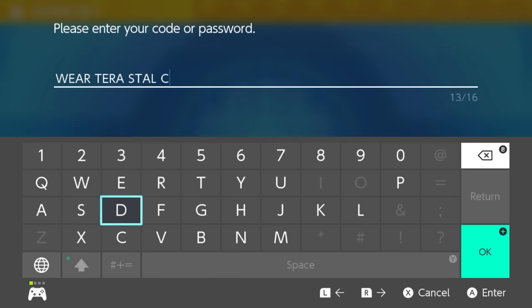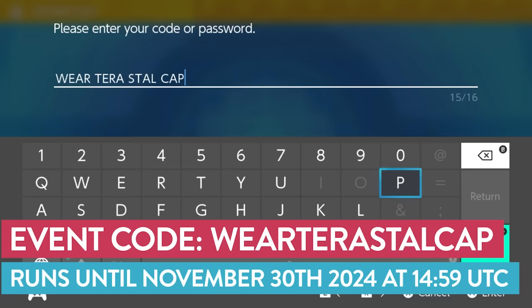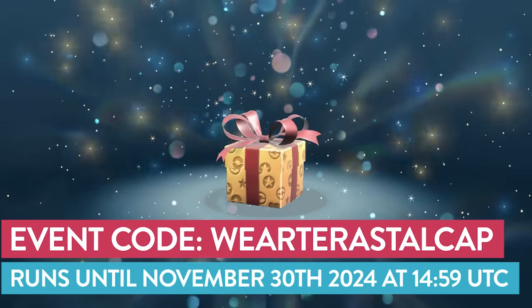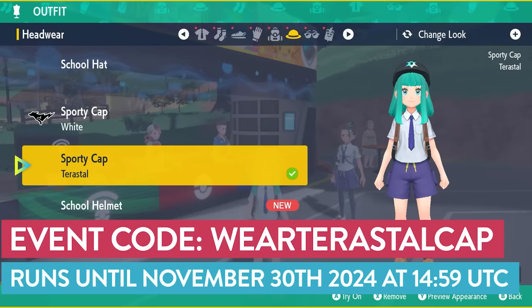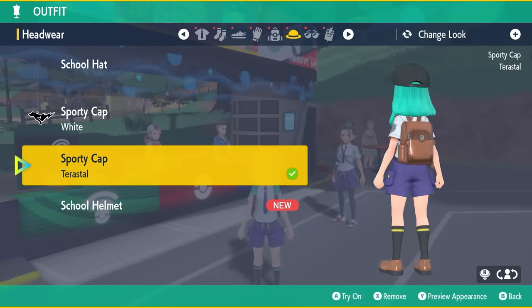You can also grab yourself a unique Terastal Cap to style out your player character in-game by using the code WEARTERASTALCAP. This is another Mystery Gift that will end on the 30th of November 2024, so grab this apparel if you haven't already while this event is running.